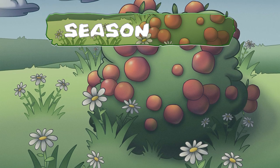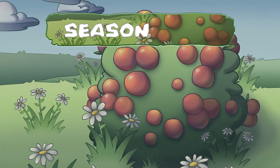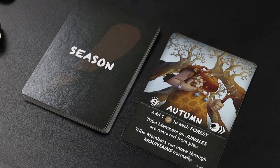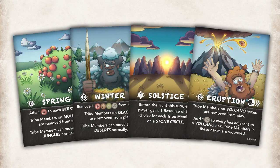Once the hunt is concluded, the turn ends with a season phase. This has 4 steps. Step 1: New Season. Draw one card from the top of the seasons deck and follow its instructions. These can affect resources, terrain, the mammoth, and tribe members, and remain in effect for the whole turn.